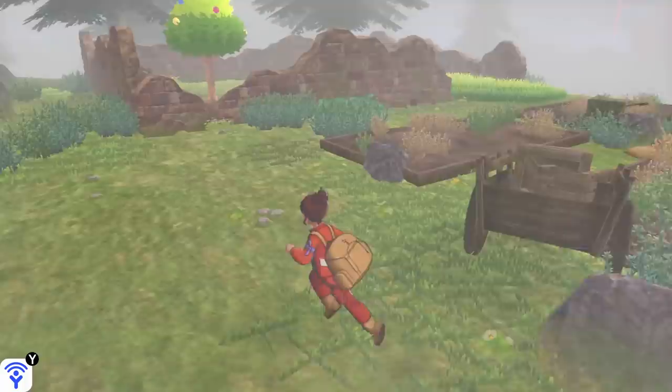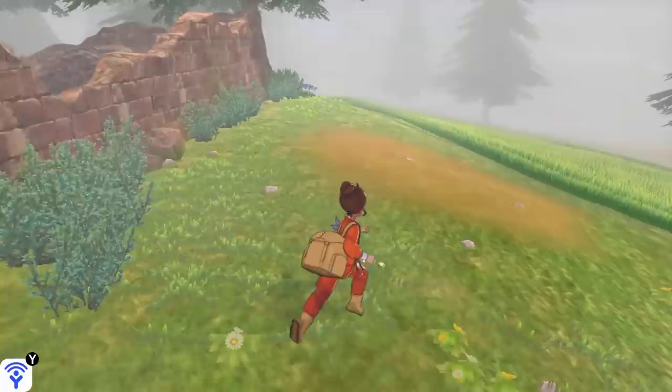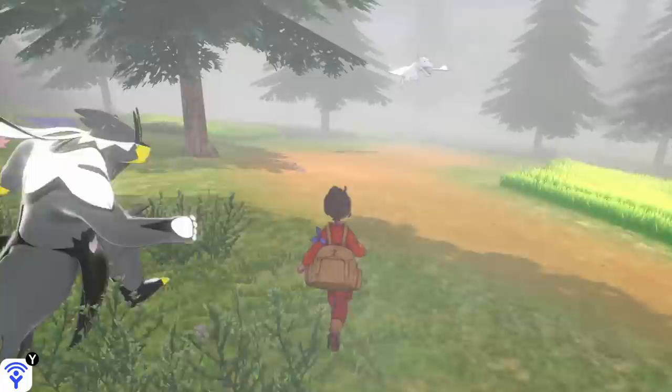So if you don't want to pull your hair out waiting, or they're not spawning for you, I'd recommend just getting into some wild battles — might as well try to complete the Crown Tundra Dex while you're hunting these footprints down. Basically, spending more time in the area means more footprints will start spawning. Just keep running around and eventually you will find them.